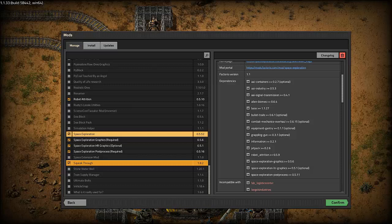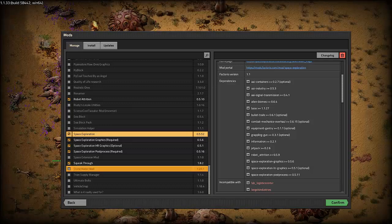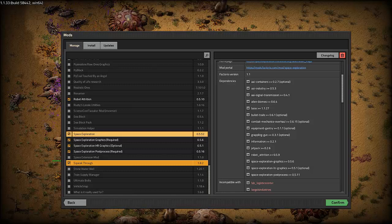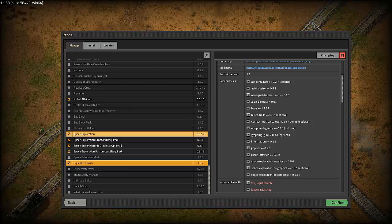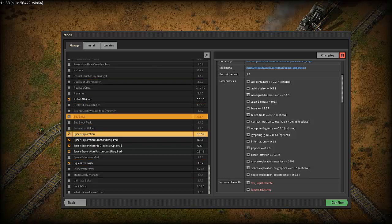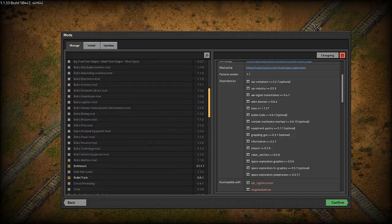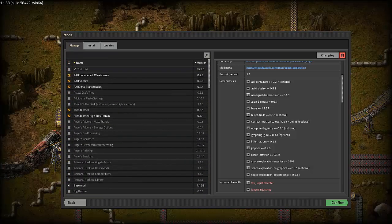I used squeak through primarily when I was playing C-block. That's the first place I ever got acquainted with it, because it is quite obnoxious trying to run through some builds and getting stuck on things — your character's a little large. So anyway, that is the list of mods for this pack.